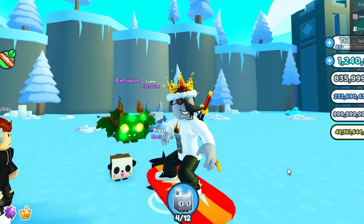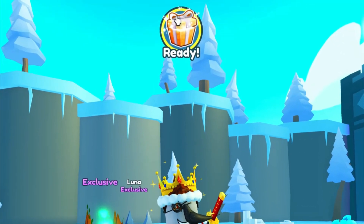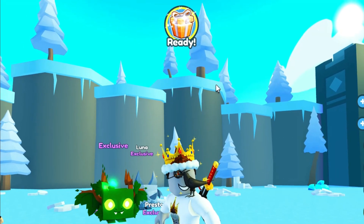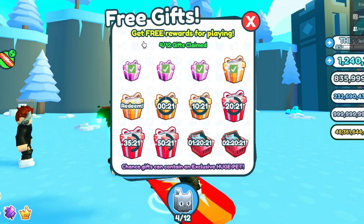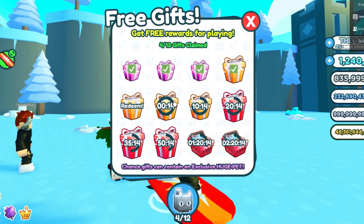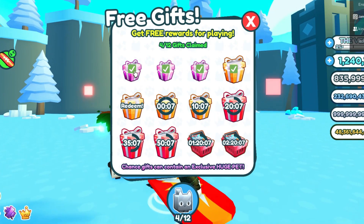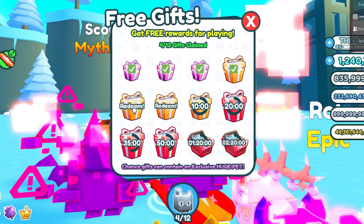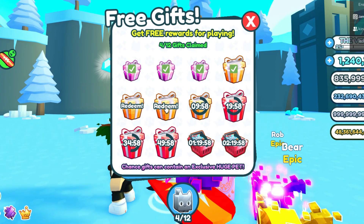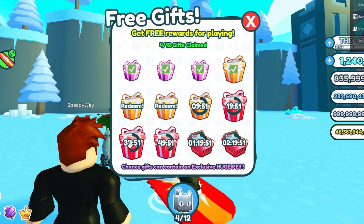Now let's talk about the great way to get exclusives for free in Pet Simulator X. If you notice at the top of my screen it says 'Ready' and there's a gift — this is part of the new update from a couple days ago. These are free gifts you get for playing. The longer you're in the game, the better chances you have of getting better gifts. I've been in the game a while so I'm on my fifth or sixth gift, with the next one ten minutes away.